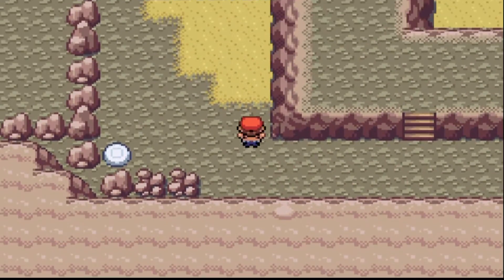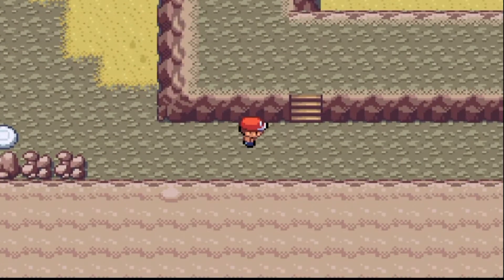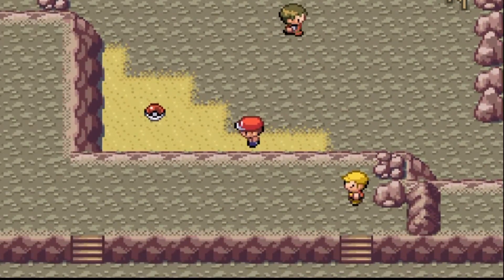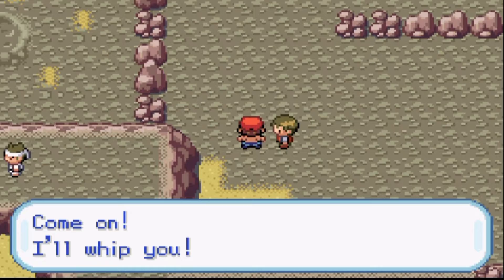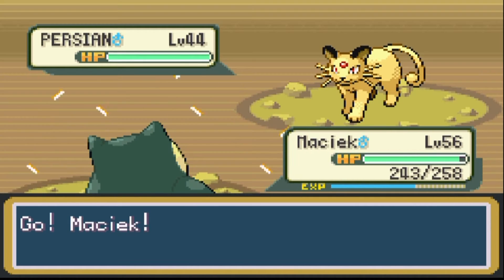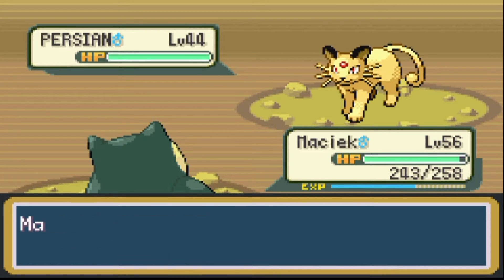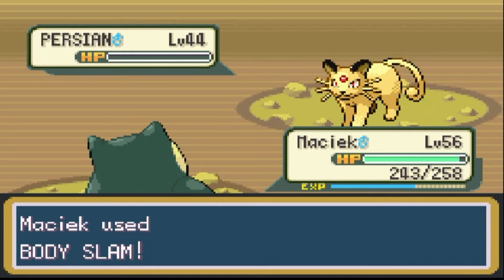Go down here and get this item — Sandstorm, not brilliant. Get this other item — Full Heal, that'll come in handy. Taking on Tamer Vincent. I'll be doing the looking. Got a Full Heal as well. Body Slam — show no mercy. Easy as always.